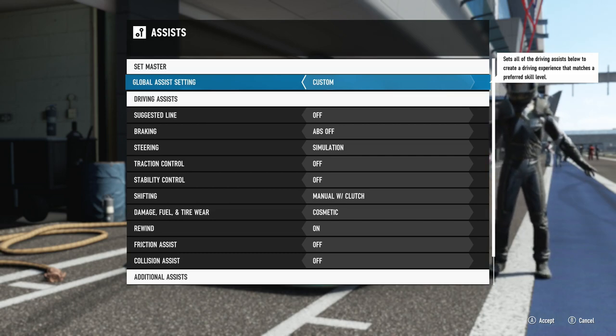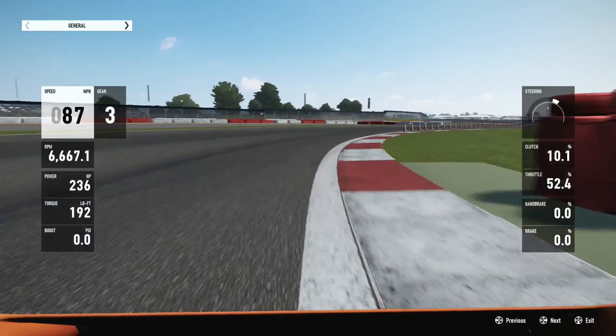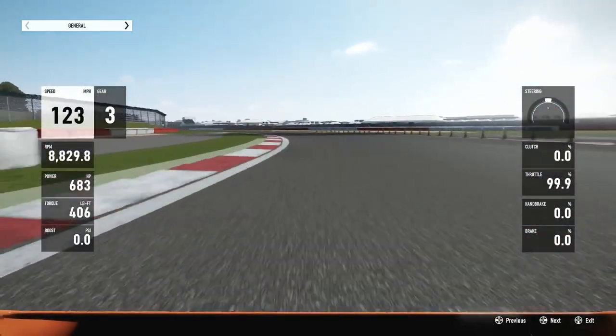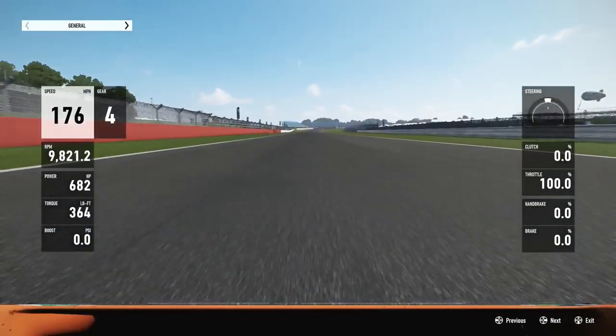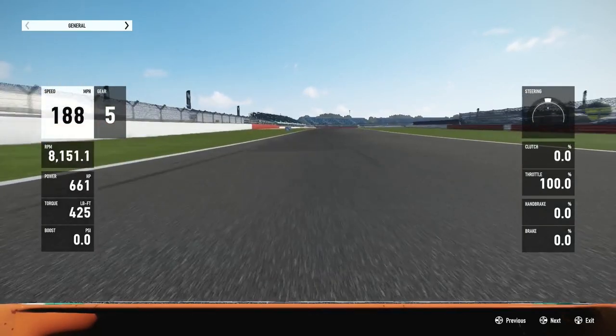The next thing we're going to talk about is the telemetry and the power band of the car. The car can rev up to about 10,000 RPM, but looking at how the gears are and how long it is to shift with that car, you need to shift at about 9,500–9,600 RPM for every gear. But going to 5th gear, because it's a longer gear, you will have to shift as late as possible from 4th to 5th — at about 10,000 RPM, using everything the car can give up until hitting the rev limiter. That way you will lose less power coming into 5th gear. It's minor, but it can still make a difference in your lap.